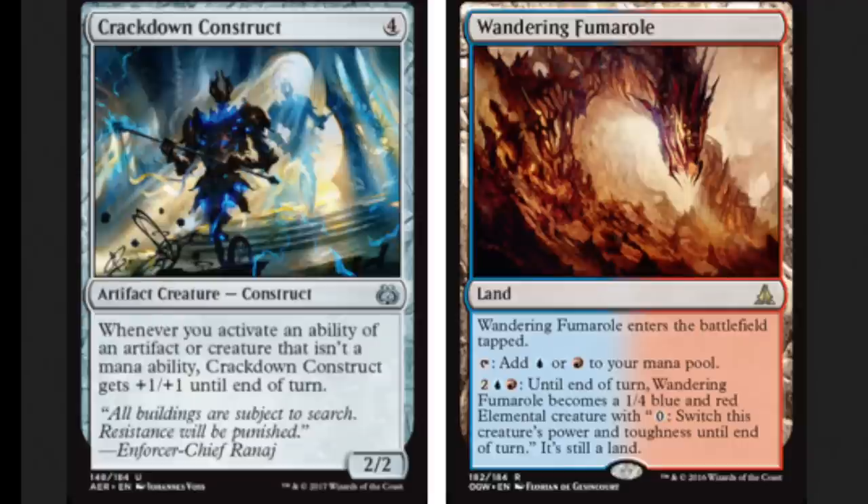The two pieces are Crackdown Construct and Wandering Fumaro. Crackdown Construct costs four mana, it's an artifact uncommon, and it's a 2/2. Whenever you activate an ability of an artifact or creature that isn't a mana ability, Crackdown Construct gets +1/+1 until end of turn.